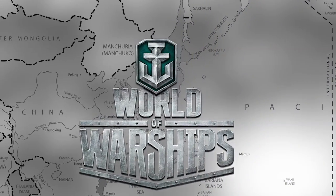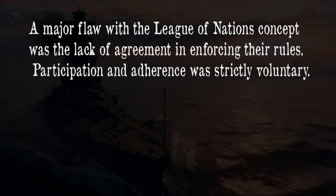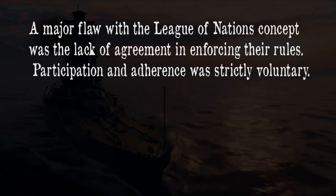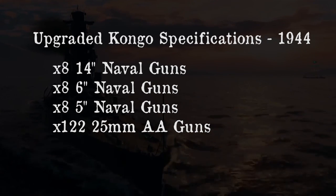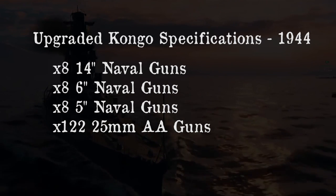After invading China, Japan resigned from the League of Nations and was no longer restricted by the Washington Naval Treaty. Thus, the Kongo was once again put in for upgrades. In 1941, she was considered a fast battleship — much of her old and aging equipment had been replaced, and she was now top of the line.